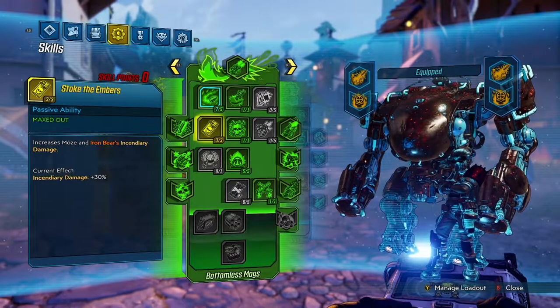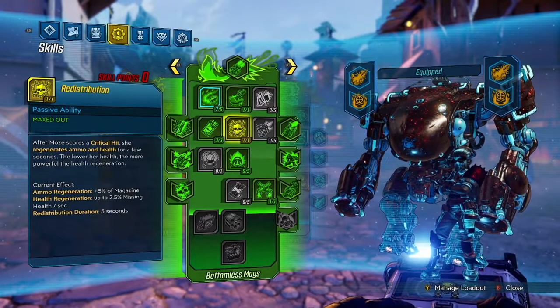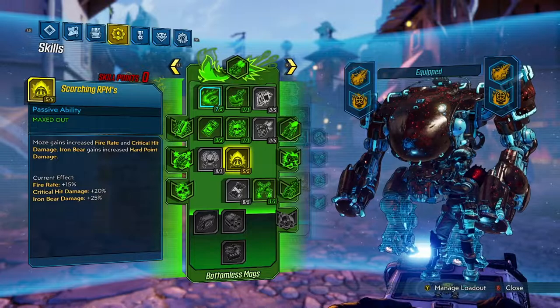We take Stoke the Embers for bonus fire damage. We're already using Cloud of Lead and Fire in the Stagg's Den, so bonus fire damage is never a bad thing. Redistribution: every time we get a crit, we restore HP and ammo — it's more here for the HP because we don't use Vampyr on this build. Scorching RPMs gives us increased fire rate and crit hit damage, and Iron Bear gains increased hardpoint damage — we need this primarily for the Iron Bear damage.